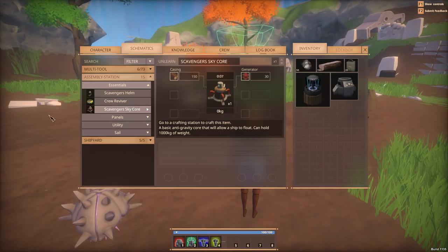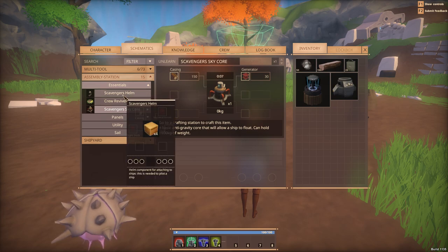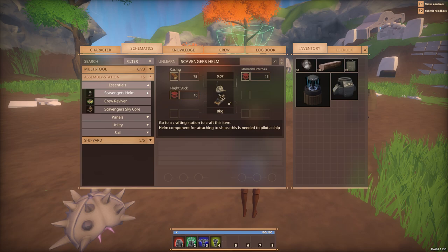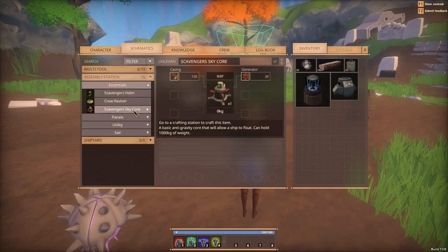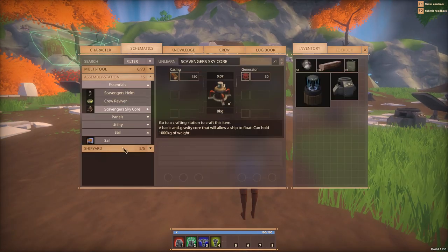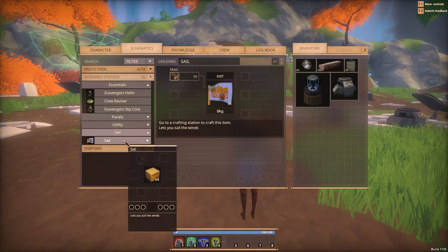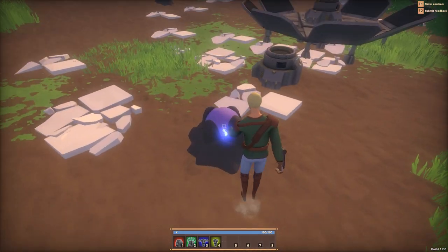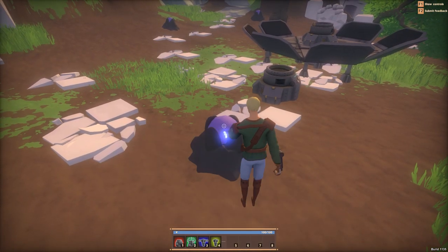There's fuel. There's a couple things in here - scavenger's helm, which we need, mechanical inner parts, a bunch of stuff. Crew reviver and core, which allows you to float. There's a sail too if you want to make a sail, which would be good to get. If I go on top of it - the white one, let me do it. I wonder why I can't do it to this one.